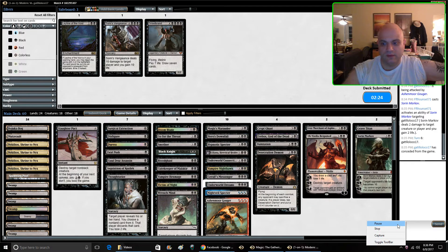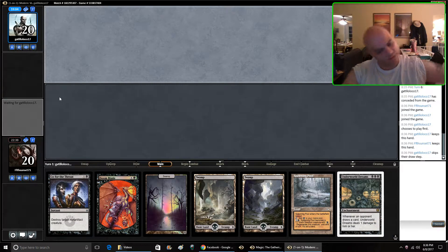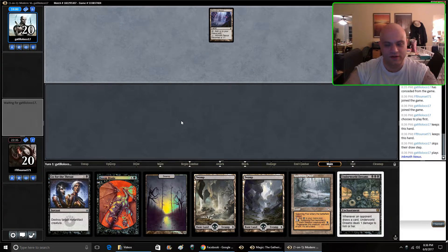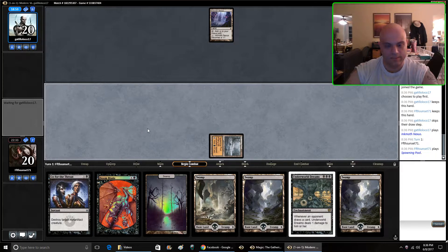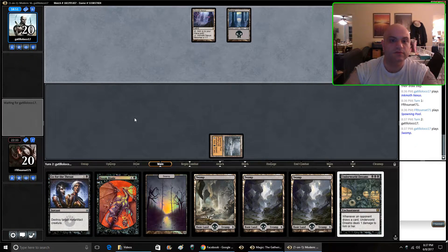So game plan is: hope your opponent mulligans to five. Alright, it's going to be a long wait. Two removal spells. Ink Moth — okay, so we're going to use Go for the Throat on the non-Ink Moth creature, and save Doom Blade for Ink Moth. And if they have the protection spell we probably just lose, but we'll see.